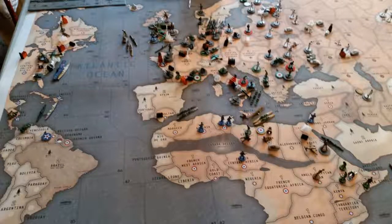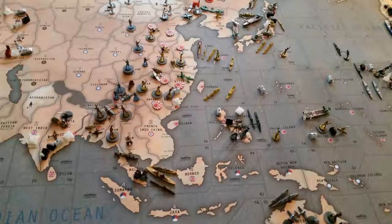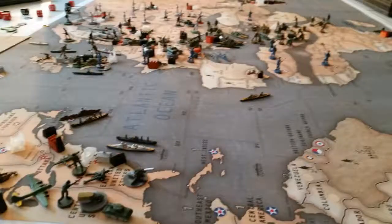Good day to you troops. Lieutenant Damos Eclipse here with a message from our general. General Fund has asked me to convey the events that occurred August 11th, 2018. This particular war was waged at the Havel War Room in Worth, Illinois, south side of Chicago, as they refer to it as the Friendly City.